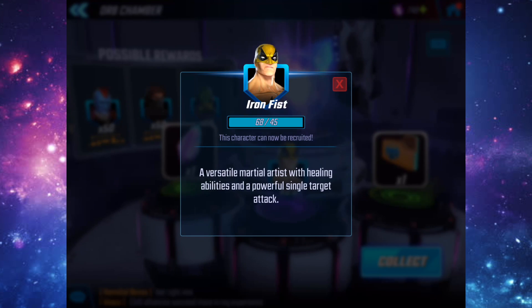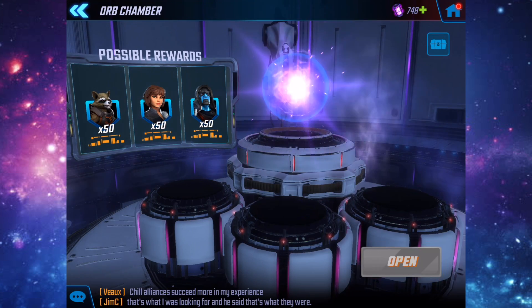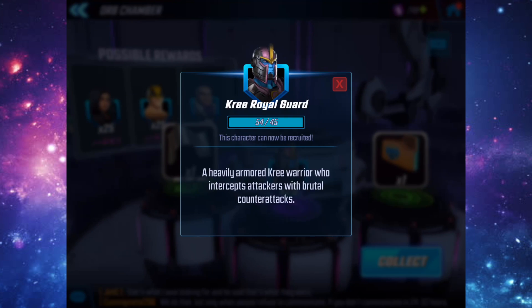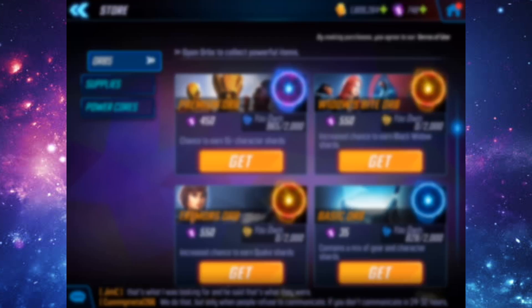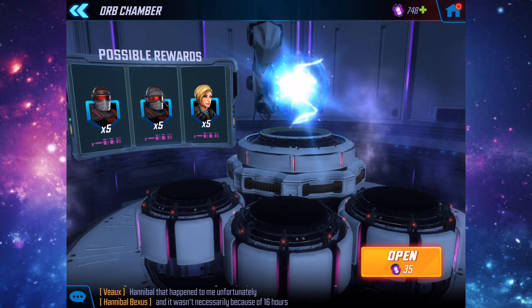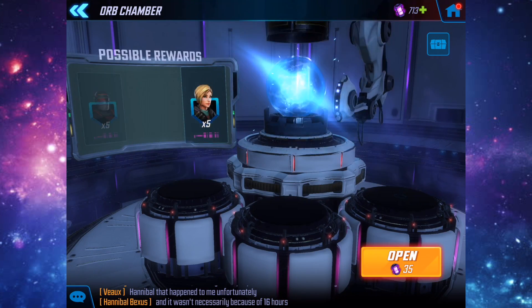From the second premium orb — purple Iron Fist! Let's go, finally! You don't know how long I've been waiting for this. Finally got Iron Fist; I can't wait to make a video ranking him up and getting some gameplay out. The next premium gives another purple — the Kree Royal Guard. Going to close both and not unlock him yet. I can't believe we actually got Iron Fist.